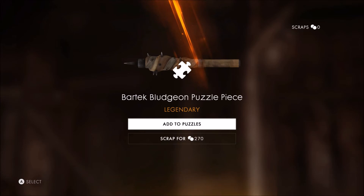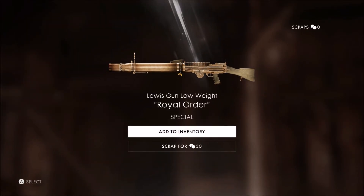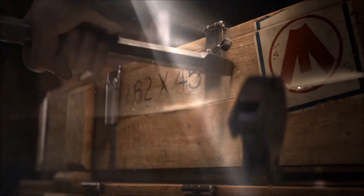Oh dang, okay, let's go — we got a legendary piece! It's a puzzle piece — oh, scrap for 270. You cannot skip the animation. That is really nice actually. Kind of wish we could get like a legendary skin or something, or maybe some epic items — I don't know. A rare is cool though.